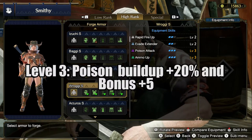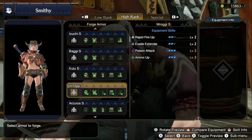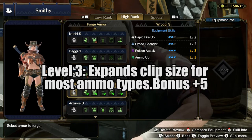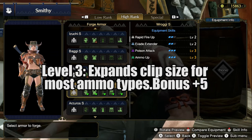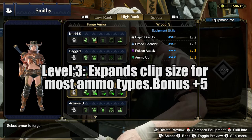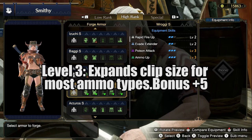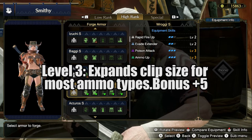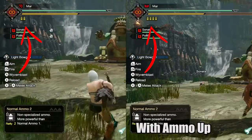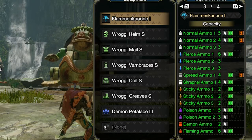Poison Attack level 3 will give you 20% faster build up of Poison on the monster, plus you get 5 points in Poison Attack. The last skill is Ammo Up level 3, which expands the clip size of most ammo types. This skill is worded a little bit vaguely — it doesn't say specifically which ammo gets extra shots. You just have to look at your Bowgun while you have this skill equipped. For example, without this skill I have 2 shots in normal and with this skill I have 4 shots in normal. You can see which ammo types get extra shots by looking at the information for the Bowgun — they will be marked in green.